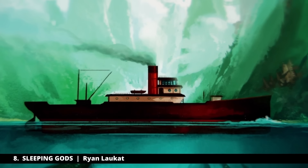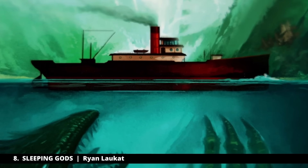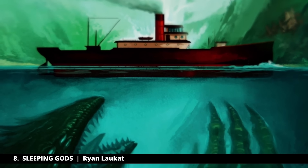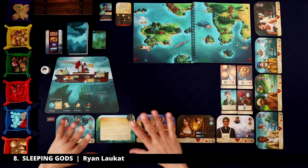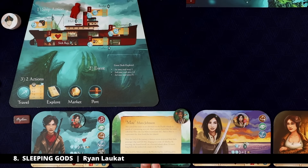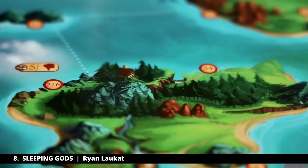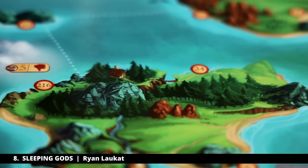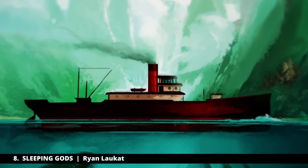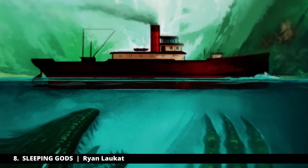I don't find it very fun to discuss these nebulous choices with another player — things like 'do you want to go north or east?' or 'do you want to visit this town or explore this forest?' There's no right answer there, and usually one person ends up making that choice and dominating those decisions anyway. I'd much prefer to be in control and chart my own path. I made a full playthrough series on Sleeping Gods so you can go check that out. That's my number eight, Sleeping Gods.